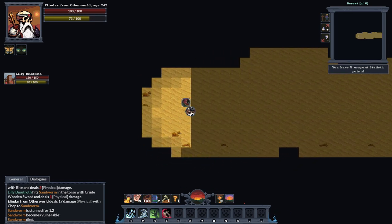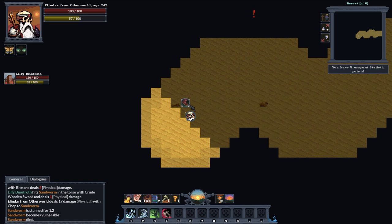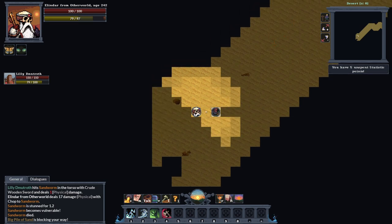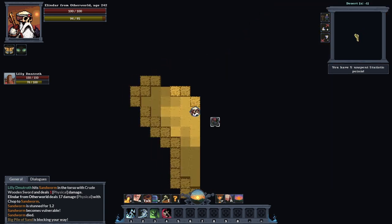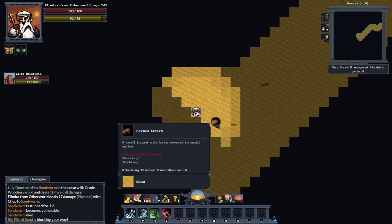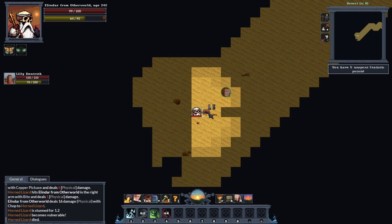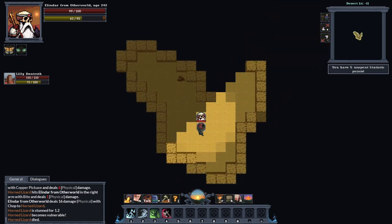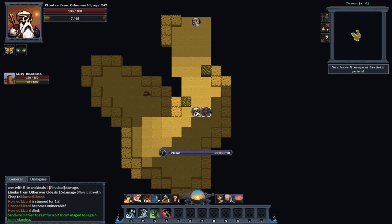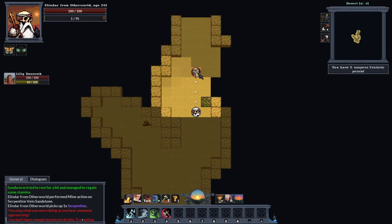We'll head over to this biome and look for the stairs. It can be a bit of a pain finding these - sometimes you find them straight off, sometimes you have to look around the whole pile. There we go, found it straight away. Let's jump down here and we should have some serpentine veins. We found the serpentine vein and sandstone - let's start mining them. We've got a couple of sandworms so we'll take them out.